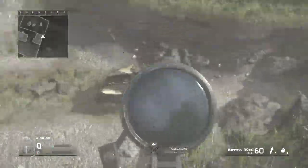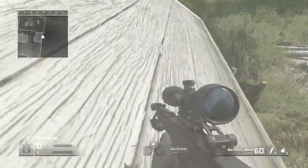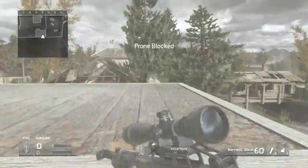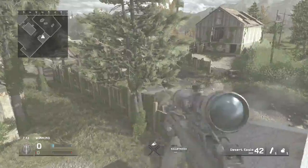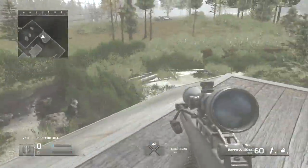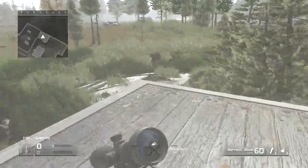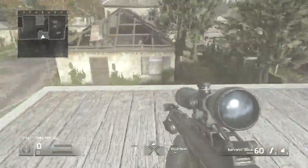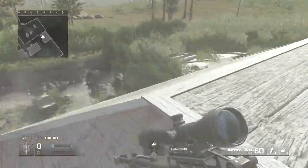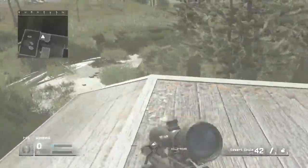What this spot is actually really good for, more than multiplayer, is hide and seek. What you do is go prone and then move all the way to the barrier right here, and there's no line of sight where anybody can see you from the ground — nowhere. You're completely hidden from everyone unless they know about the spot, in which case I wouldn't recommend doing it.